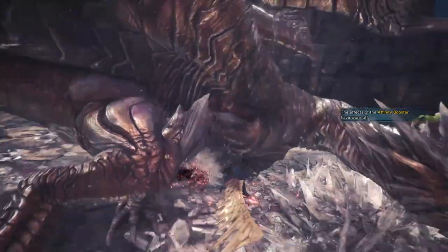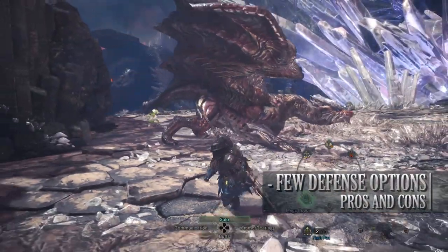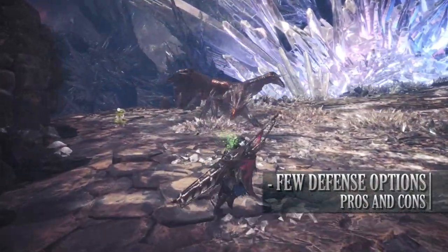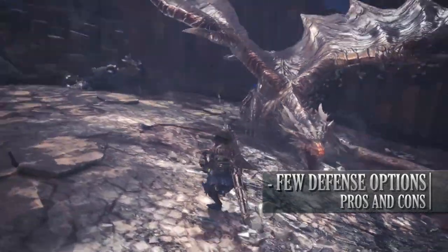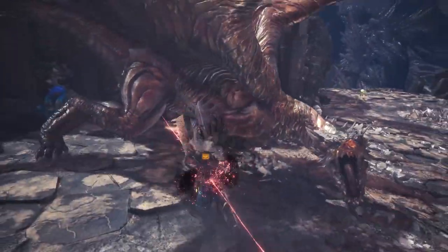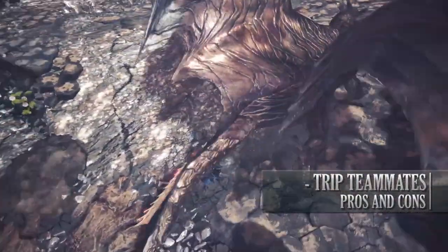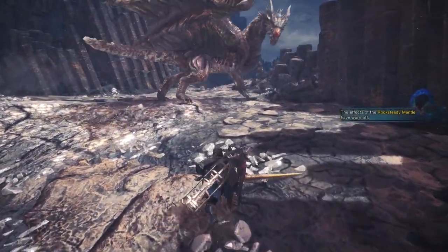When it comes to the cons, the first is that its defensive options are lacking slightly. Yes, you do have the Foresight Slash, but this can take a long time to master. Until then, the only real way to defend yourself is to roll and get out of the way. The other major con is that, unfortunately, the weapon does cause problems for teammates, as the sweeping attacks can easily trip them up.